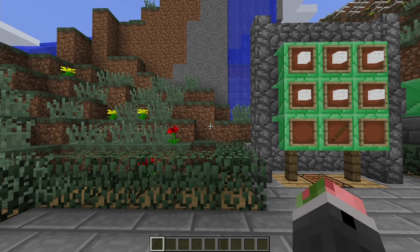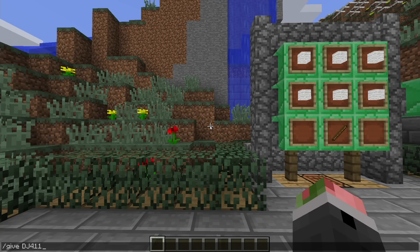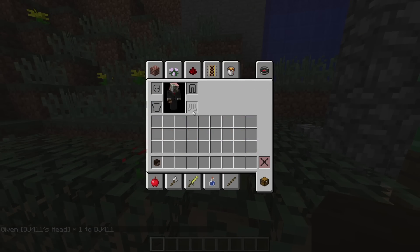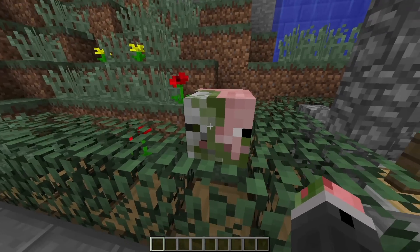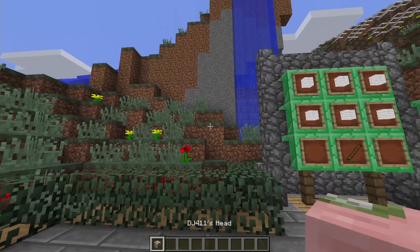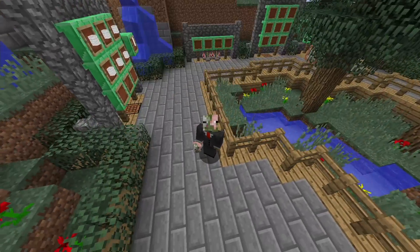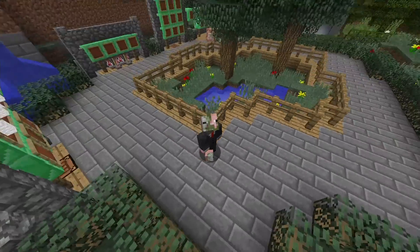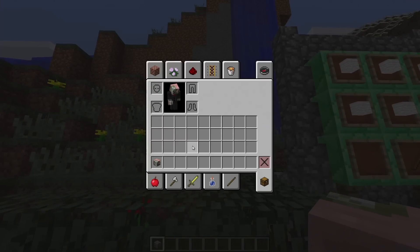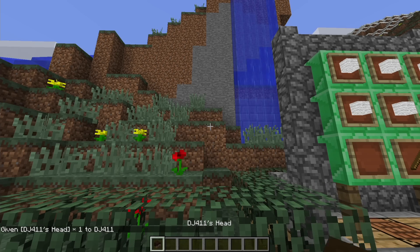Another addition is player skulls. You can give yourself a player skull using the command: give skull with skull_owner and then type in a name. This gives me my own skull, which should look like a zombie pigman since that's what I'm dressed as. It was initially broken for me but let me grab another skull and try again.